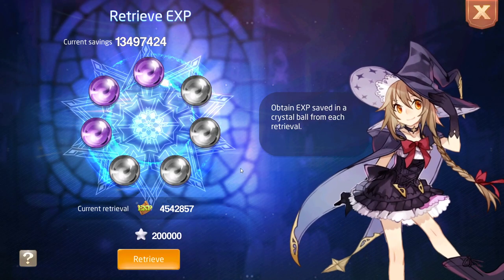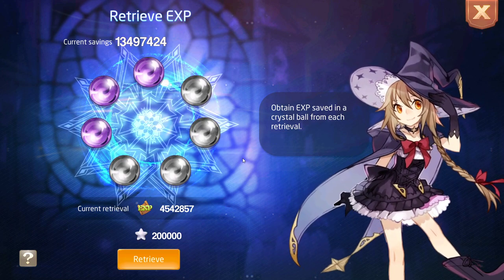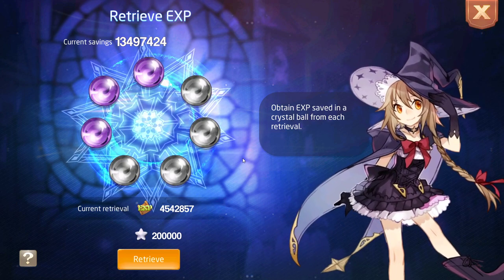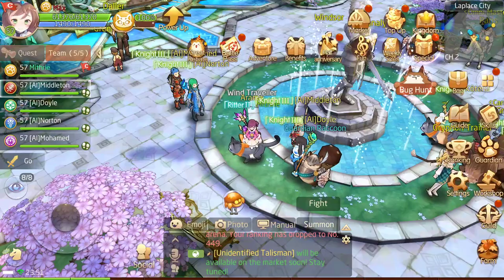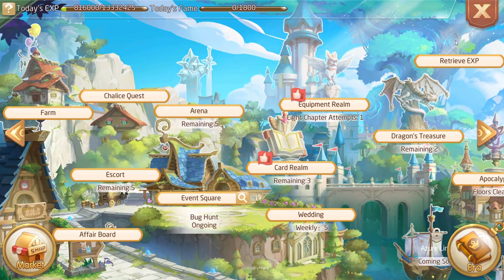One feature many people might not notice is Retrieve XP. Every day there are loads of ways to gain experience, and you might miss some of them. The Retrieve XP wheel fills up with a portion of any XP you didn't collect. I've currently got 13 million saved up. When the server cap increases to 58, I'll just hit Retrieve XP and jump straight to level 58. Don't underestimate the value of that button.